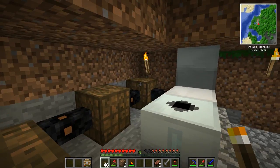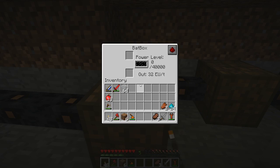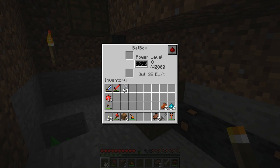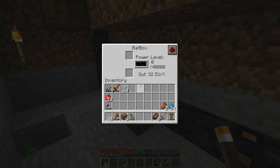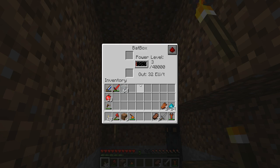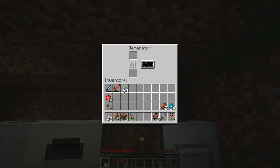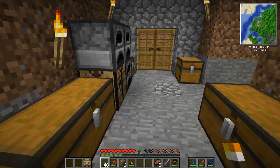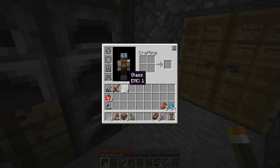So I have a nice buffer of five of these, so that's some 200,000 energy I suppose. Here you can see it fill up from the solar panel up above. So that means we shouldn't be forced to use the generator as long as we let it fill up a bit. Should save up on some coal.